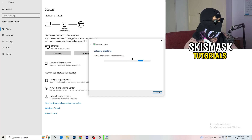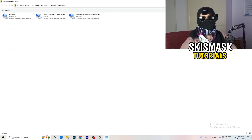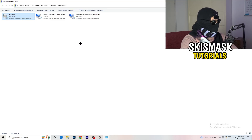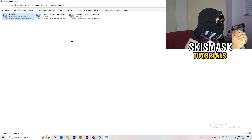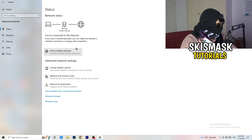Next, click on Change Adapter Options. A new tab will pop up. Depending on whether you're using ethernet or Wi-Fi, right-click your connection and click Disable. This will disable your internet on your PC — note that this only works if you have administrator mode on. After about 20 seconds, right-click again and click Enable. Wait for it to reconnect, and once it's connected again you can close this window.